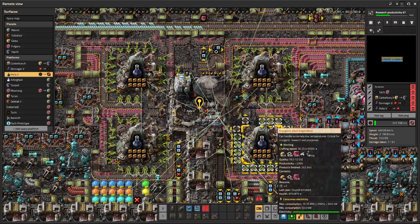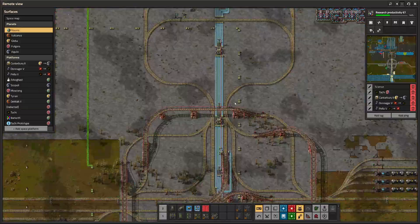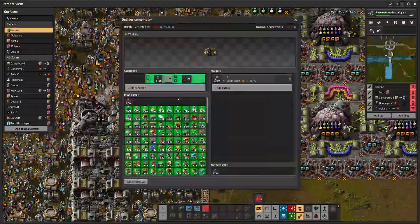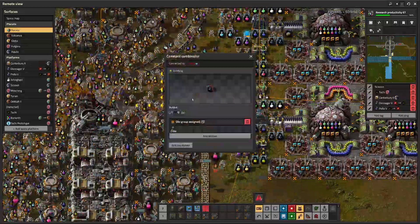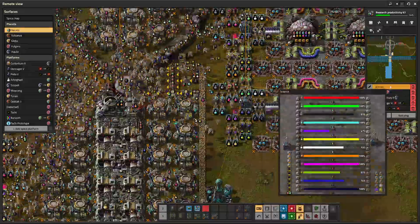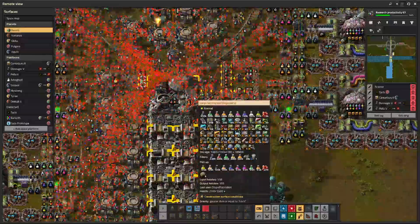These ships go out, pick up chunks, make Prometheum science, use all their eggs, and head back home with a bunch of Prometheum science. They arrive at Nauvis, and if Nauvis is not requesting all the Prometheum science — we have a pretty big request down there right now. The Prometheum request is set to pull down two million; it's essentially a latch system — if it drops below one million it'll request two million.